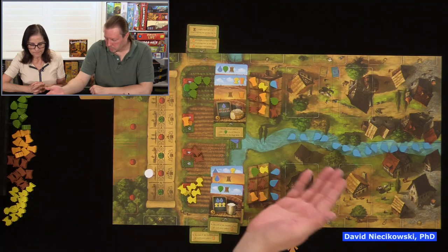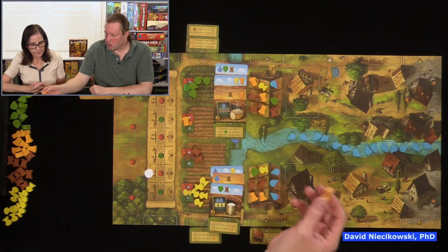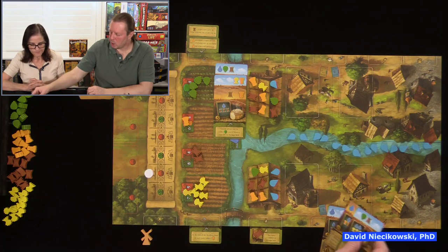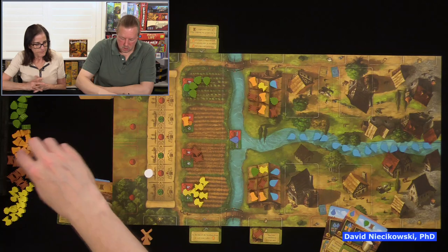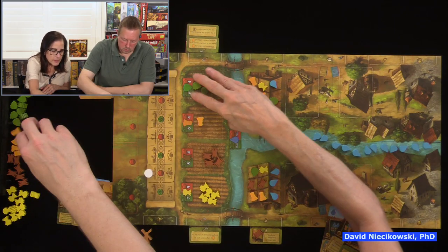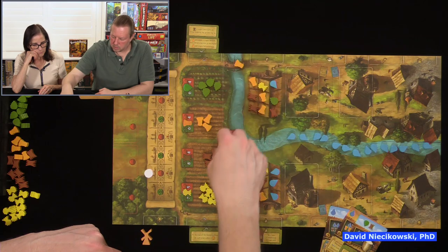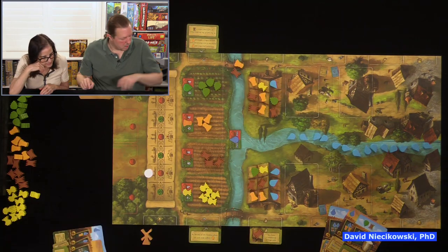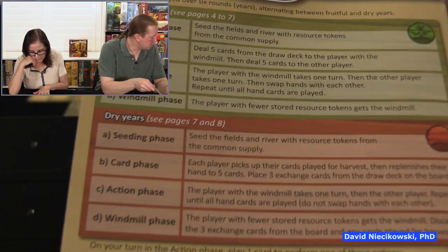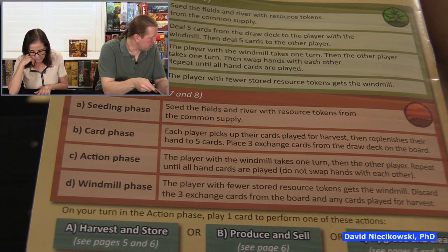We do the seeding phase for the dry year first — we don't draw cards yet. We refill the fields. Because I have upgrades that trigger at the end of seeding, I collect one barley and Julie collects one rye from the fields. Now we do the card phase — we take back the resource cards we used and get back up to five cards each. We look at our existing resources first, before drawing new cards, so we can decide what to discard.